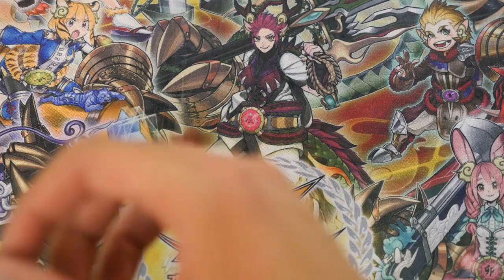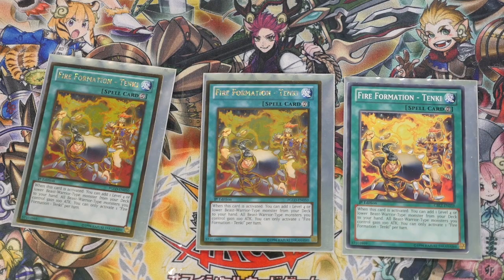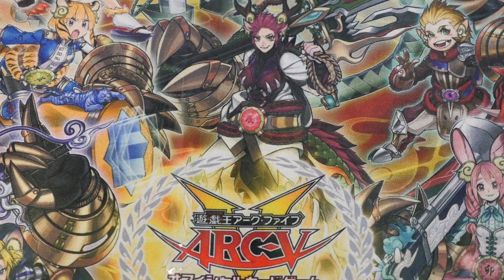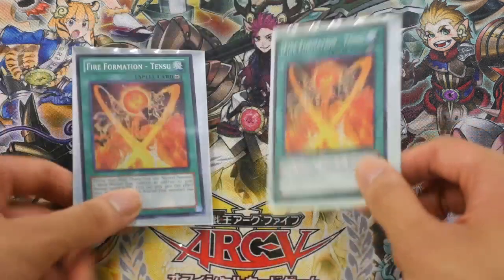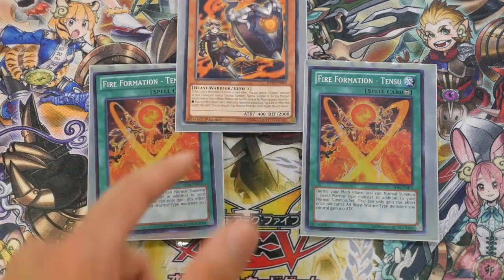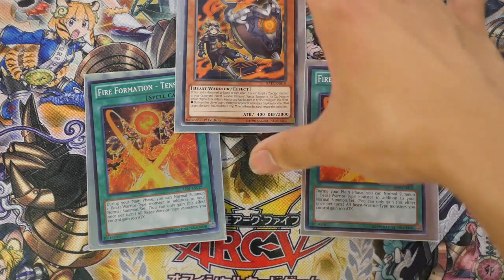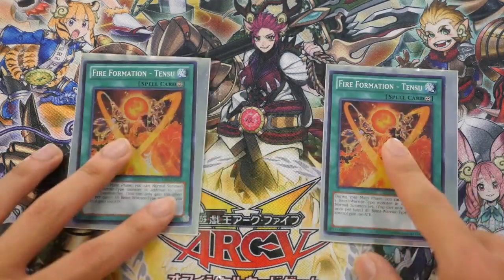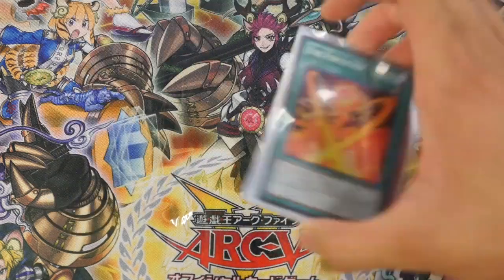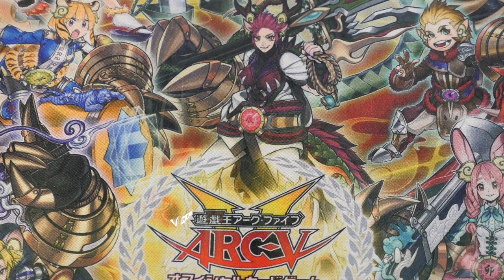Next we have triple Tenki. When activated, you add a Level 4 or lower Beast Warrior — it searches out your Rapier. I do play double Tensu. There are times where I've opened up a Zoodiac and a Tensu, so I'll summon the Zoodiac, make Broadball, detach to search a rat, and extra normal summon. In some cases for Link you can use the Broadball to go further, but with the Rapier you have to sort of work your way around it.